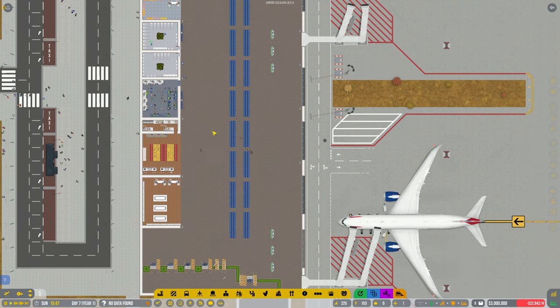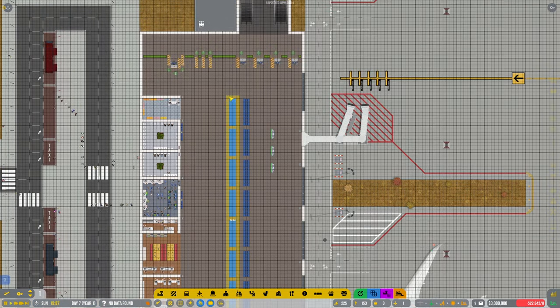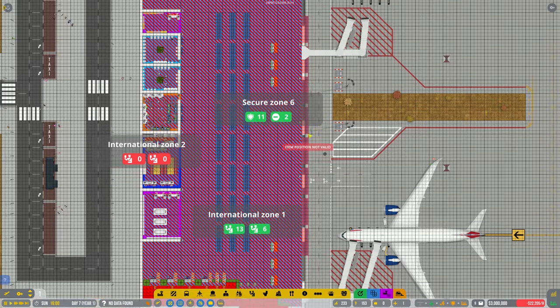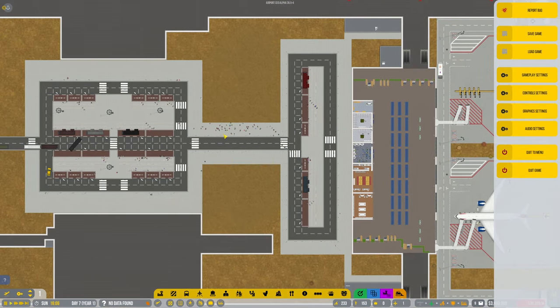I could do a bank of chairs because it's going to get very busy down here. Let's use the 'create terminal area' tool — no, that's not what I want. Let me get this right. I've also got a Discord server if you'd like to come and hang out with me and a few other subscribers — the link will be in the description.